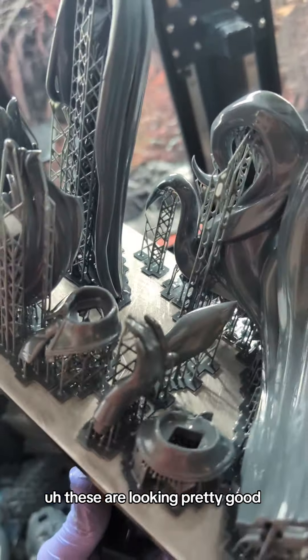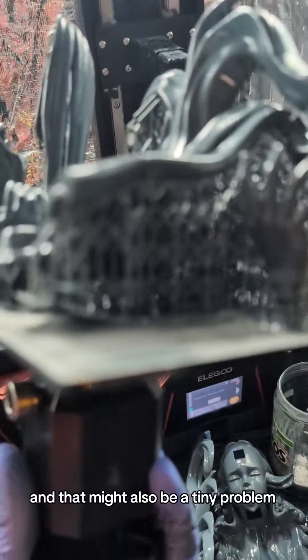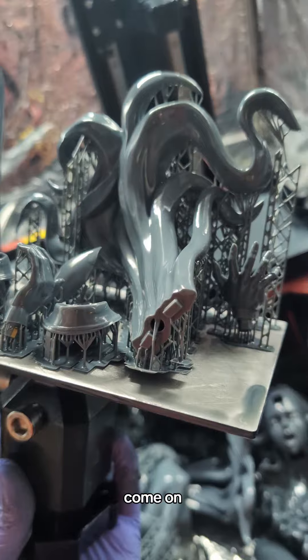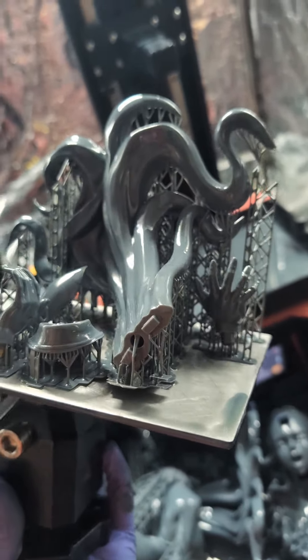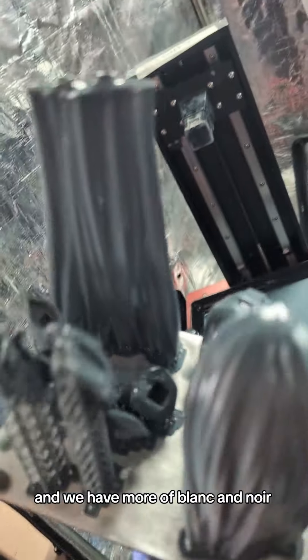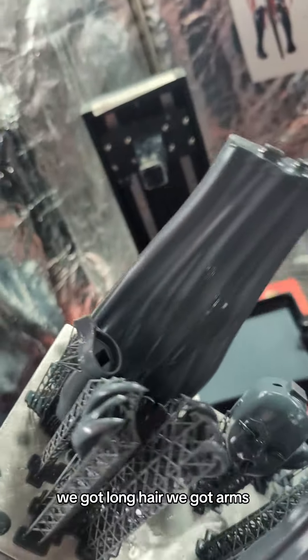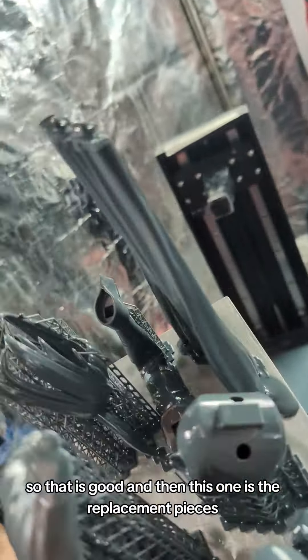Next up, we have parts of Blanc and Noir. These are looking pretty good. That's a little bit concerning — a little close for my liking. That might also be a tiny problem. It probably is a problem, but everything else looks good. So let's keep the unveils going. We have more of Blanc and Noir — we got a face right there, we got long hair, we got arms. Everything looks like it turned out on this plate, so that is good.